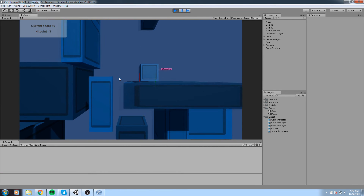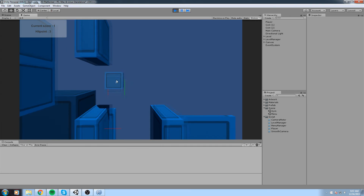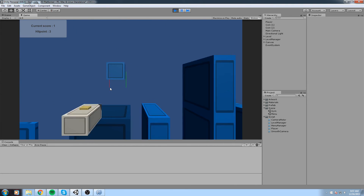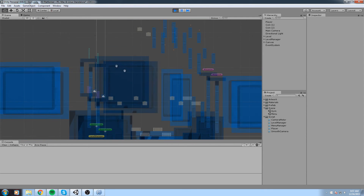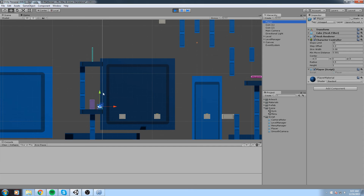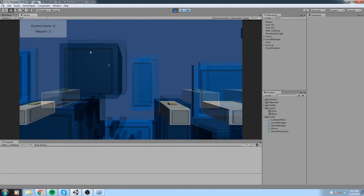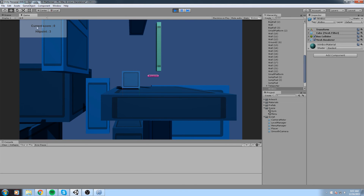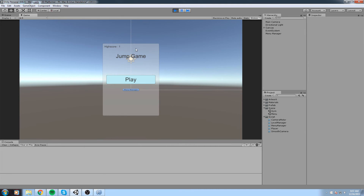Now let's test it once more. Current stored score is zero. I'll try to win with a score of one — high score updates to one. Now I end the game with a score of zero; the high score remains one. That works correctly.